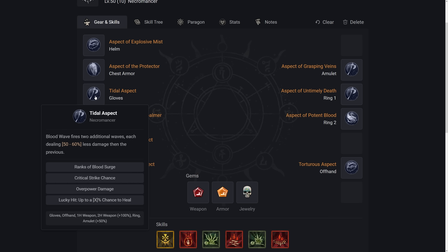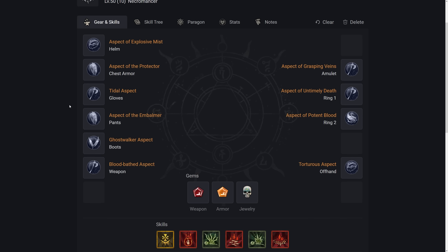For Gloves, we use the Tidal Aspect — Blood Wave fires two additional waves, each dealing 50% to 60% less damage than the previous. You want this maxed at 60%. For Gloves affixes, we want Ranks of Blood Surge, which makes Blood Surge do far more damage — it's crucial. Also Crit Strike Chance, Overpower Damage, and Lucky Hit up to a chance to heal. Overpower Damage goes without saying — it's the biggest focus of our build.